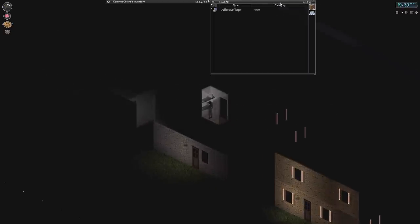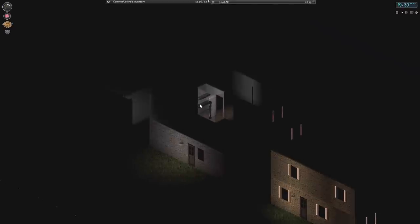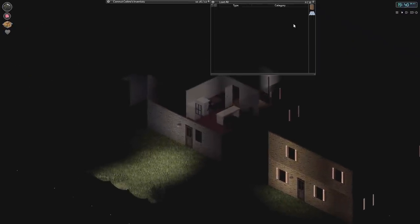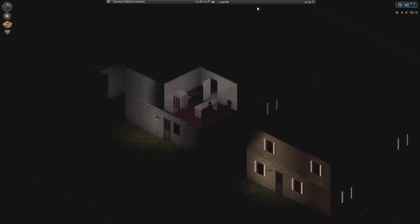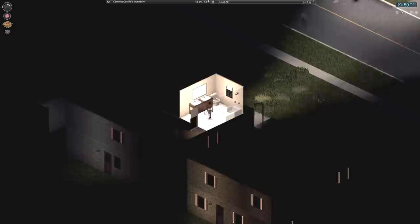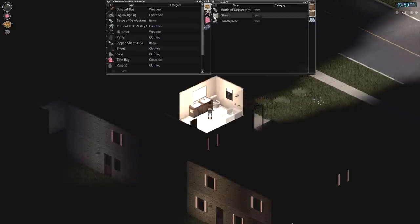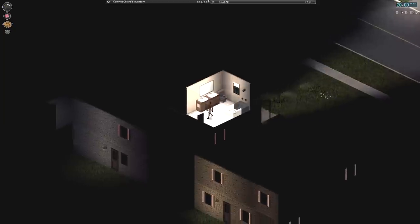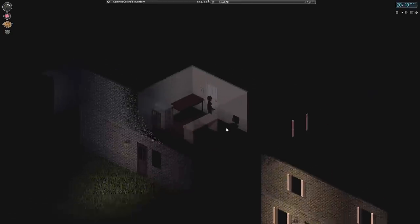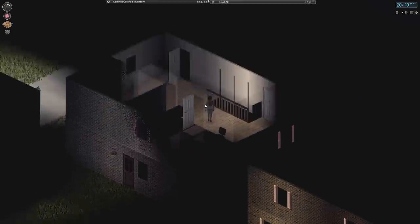Anything in that closet? I hate these closets — they always make me hella nervous. Adhesive tape. I use adhesive tape for all kinds of stuff, so it might be one of those multi-purpose items we want to have around. Nothing inside either of these. My God, it's dark in here. I may just spend the night here if their fridge is stocked. Toothpaste, tweezers. I don't know how useful tweezers are going to be. I've heard that when you get shot by bullets, you actually have to extract the bullet now. We're not tired yet, so let's go downstairs.